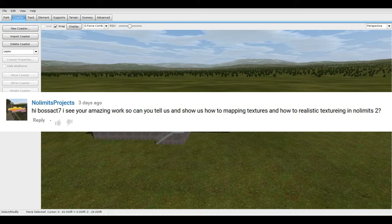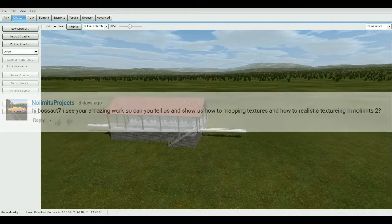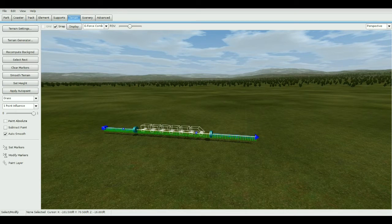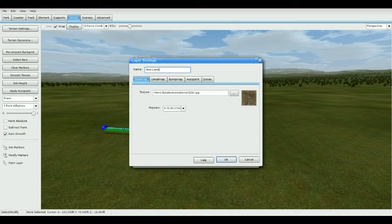No Limits Projects asks: can you show us how to make map textures realistically? So if you want your own custom textures, go ahead and locate in your browser a texture you'd like — a custom concrete, gravel, or dirt texture. Copy it into your park directory, then go to terrain, and go to terrain settings. Here you can have two different types.